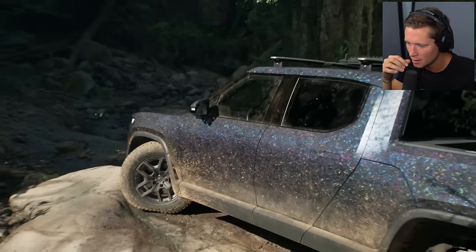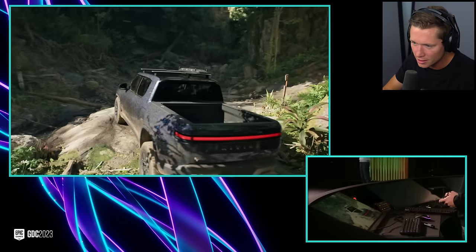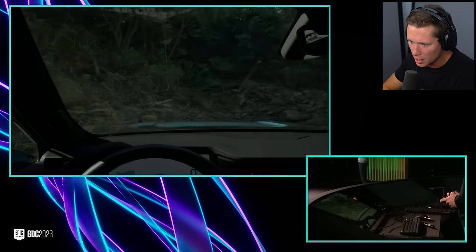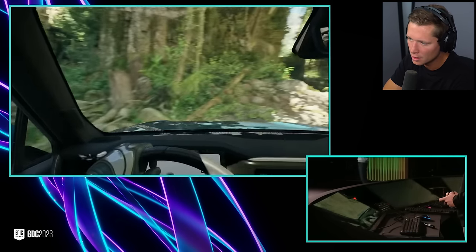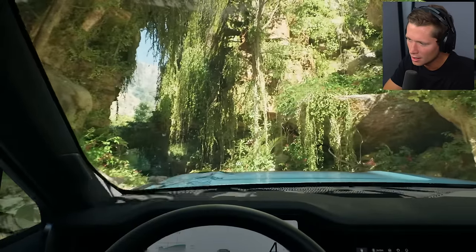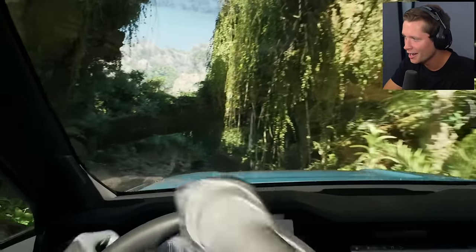Look at the tire — air has been let out so it can rock crawl easier, and it's morphing around the rock. The current Unreal Engine shading model costs about the same, but now artists have the freedom to author more complex materials for extremely detailed use cases like in cinematics and in film.